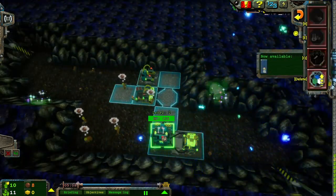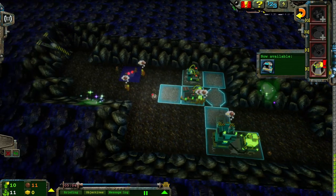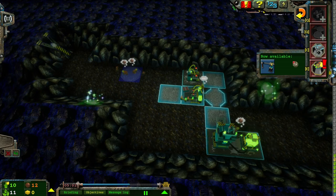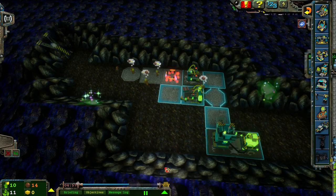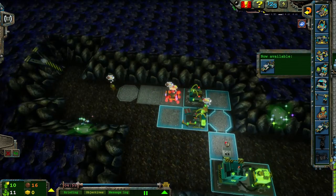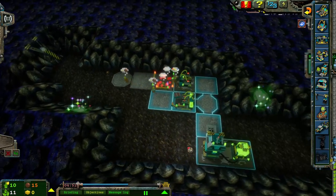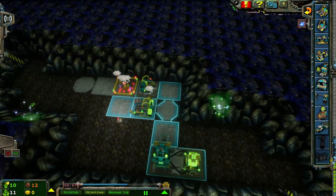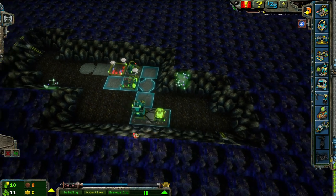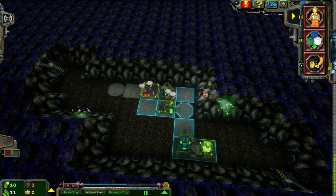I know that Rock Raiders can walk through buildings, but I still like leaving a path for stuff to go. It's kind of like an OCD thing. I don't know how you guys feel about it — let me know. I like leaving a path for Rock Raiders to go. It's weird, I know, but I like leaving just an open area for Rock Raiders to walk through. Even though I know vehicles and everything can just go through buildings, it bothers me on a fundamental standpoint.